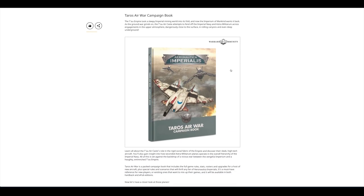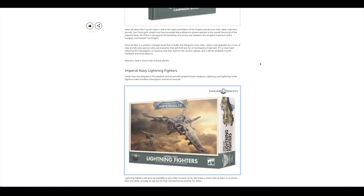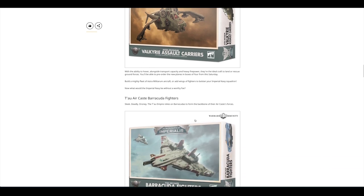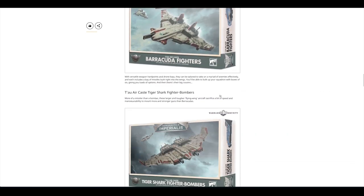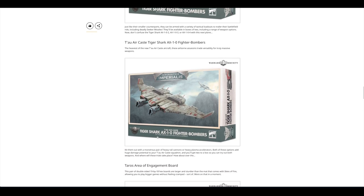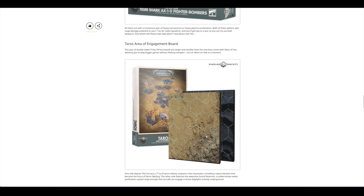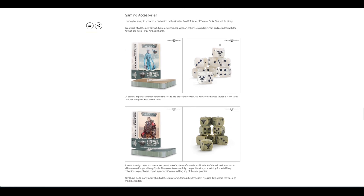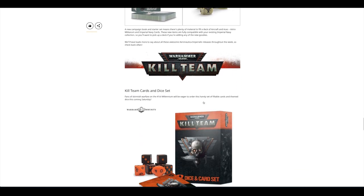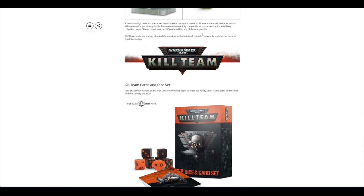Moving on, there's the Taros Air War campaign book, and then you can get the Imperial Navy fighters separately and the Valkyrie assault carriers separately, the Barracuda fighters, the Tiger Shark fighter bombers, and the Tiger Shark AX-10 fighter bombers. Then you've also got an engagement board and some really nice-looking dice — I love this sort of pearlescent effect — in an ogre camera green colour for the Imperial Navy.